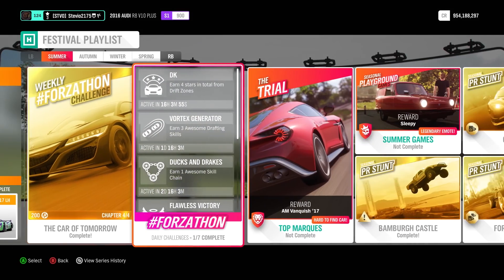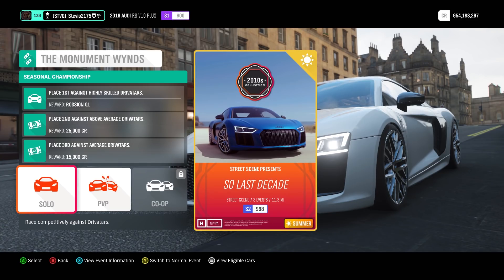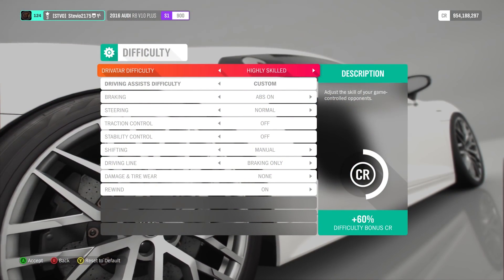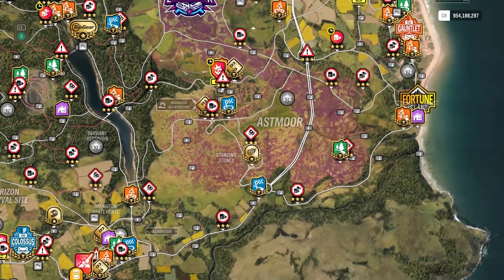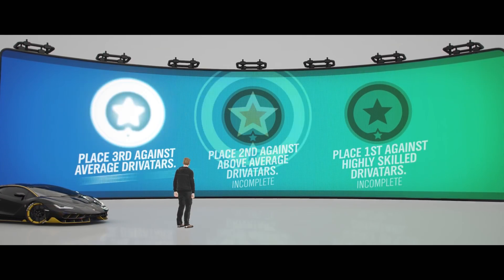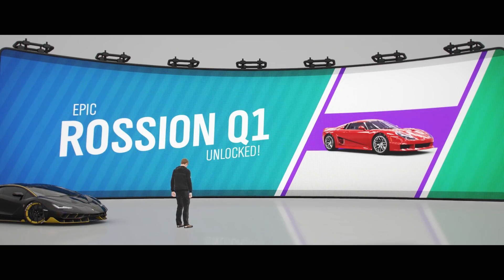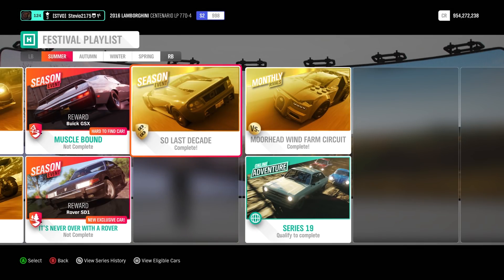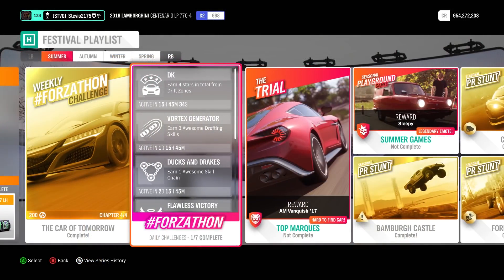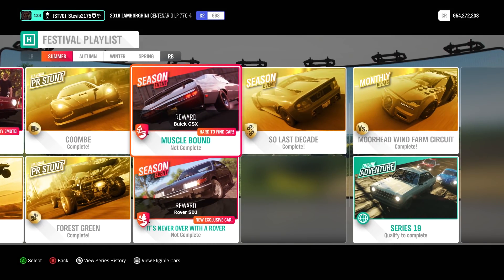Now we're going to move over to the Summer Seasonal Championships. You can do any of these three, but you're going to have to complete two of them. For 7%, I first did So Last Decade — the restrictions are 2010s, S2, 998. Make sure you're on highly skilled difficulty with rewind on. Each championship has three races; you don't have to win every race, but you have to win the championship by having the most points. My Lamborghini Centenario tune is shared — it's a beast. Once you beat this, you'll also unlock the Rassian Q1, basically killing two birds with one stone.